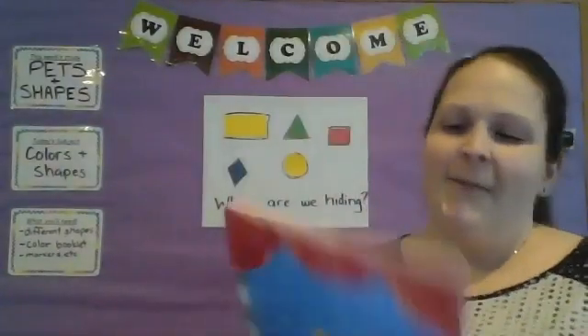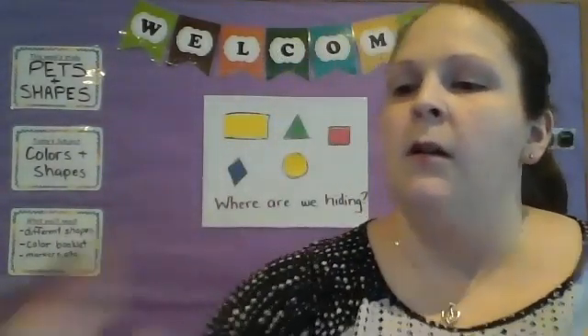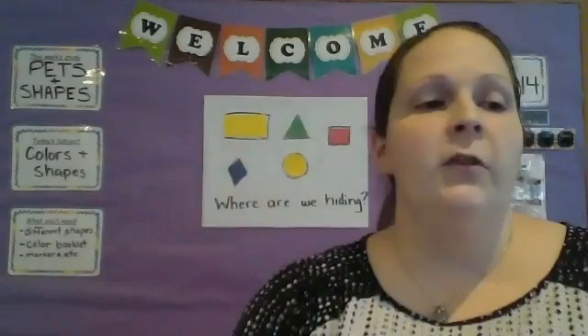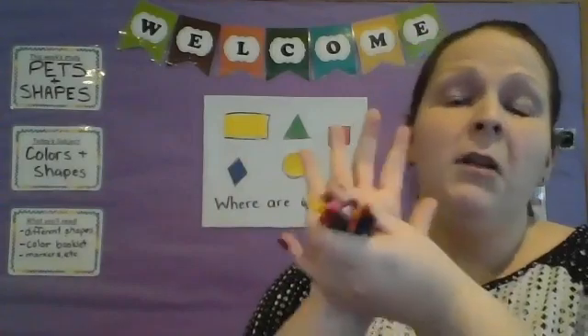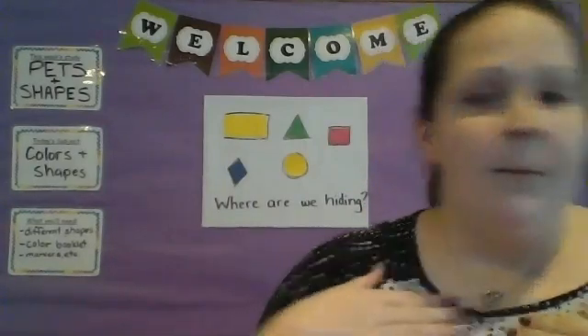They ended up happy because they realized teamwork makes the dream work — just like it does at school, that's why we always say it! So what we're going to do is take our crayons from our crayon box — everybody in their little kit from home got some crayons, every color. We're gonna make our own beautiful pictures. You can pause me and make your own beautiful picture just like she did, and try to use all the crayons. I have twelve of them — one, two, three, four, five, six, seven, eight, nine, ten, eleven, twelve. Do you think you can do it? I think you can!